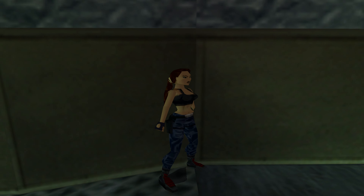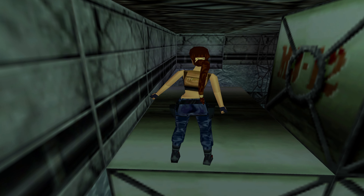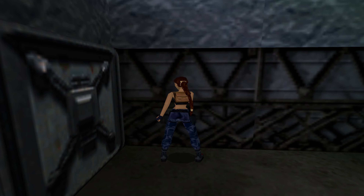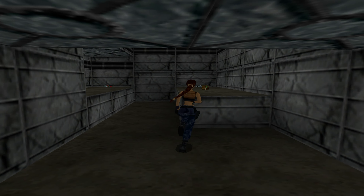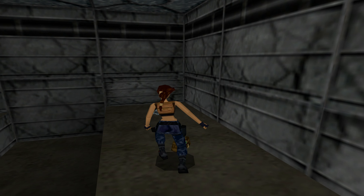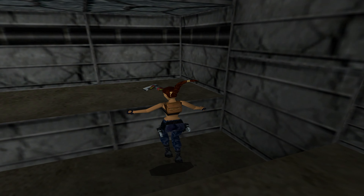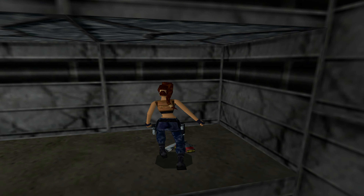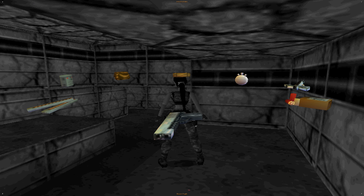Climb over these boxes here. I'm going to hit this switch to open the door, which is finally going to take us to a place where we can get a gun. A large med pack, reclaim the pistols right there — we're finally armed again. We've also got the Desert Eagle with some ammo — 30 bullets right there.